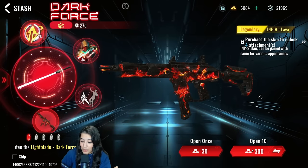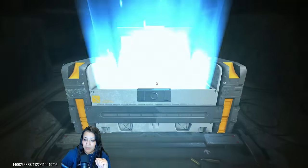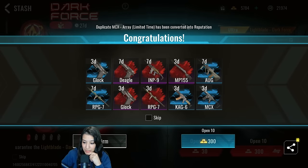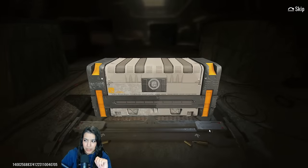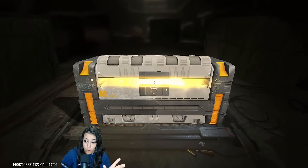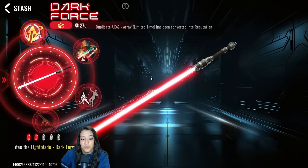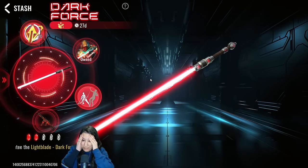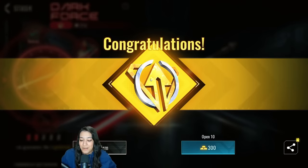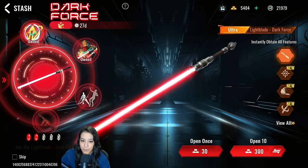Another 10 pull — blue, which means no cores. We do have double camos in this stash, and I think that might reduce your chances of getting cores. Speaking of cores — there we go! Another core. Let's hope it's not the lava skin or upgrade points... it's upgrade points. That's okay, it is what it is. We haven't spent that much yet. Going ahead with the next 300.